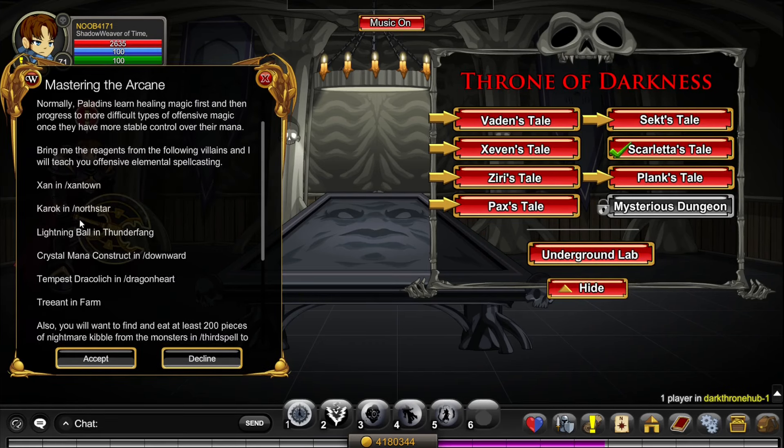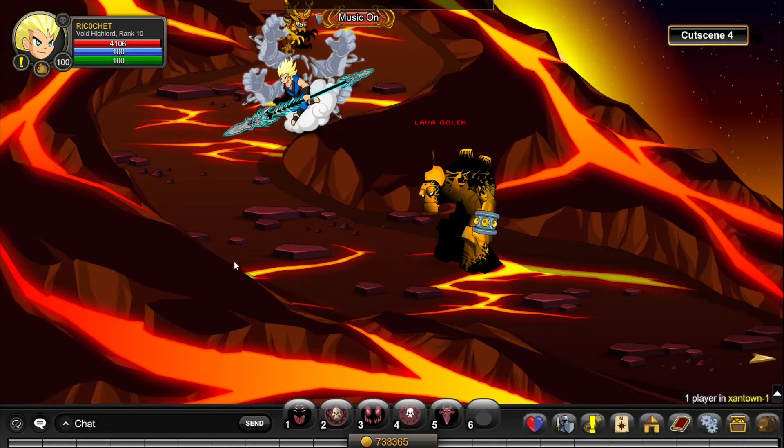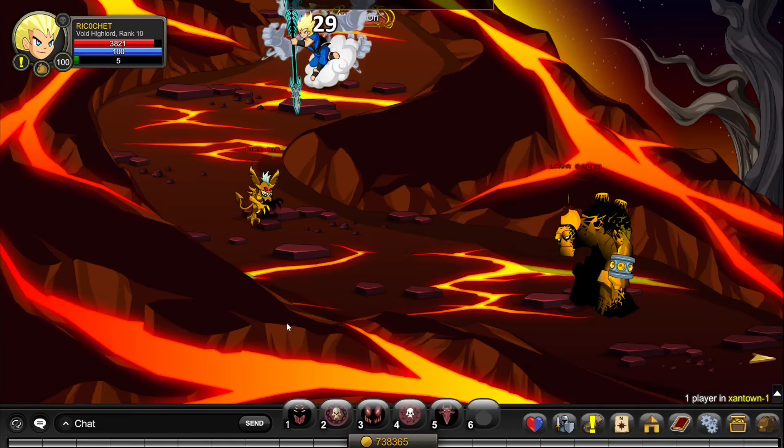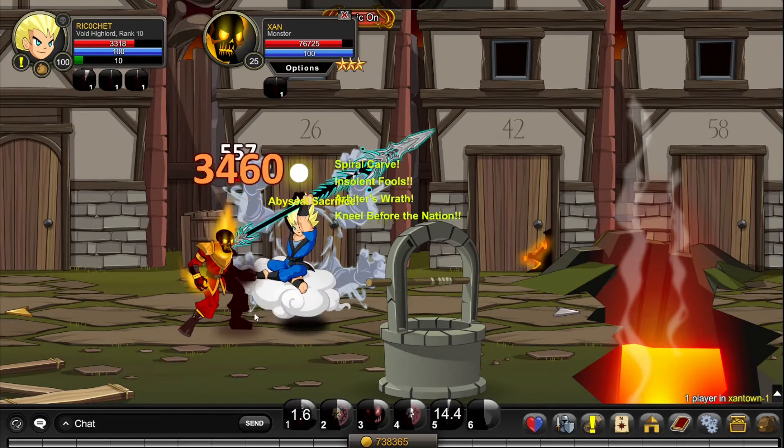The next quest is also pretty self-explanatory — just kill the monsters in these areas. First, go to /join Zantown and do a bit of a walk. You'll have to kill the monsters and complete the questline to get to Zan, then just kill Zan.